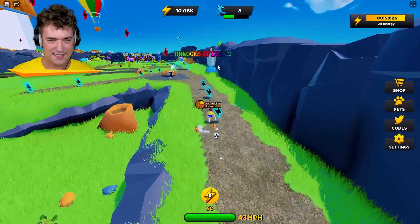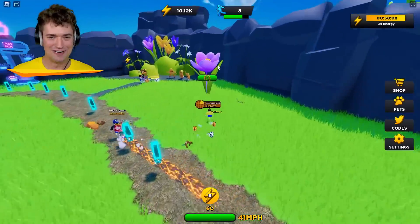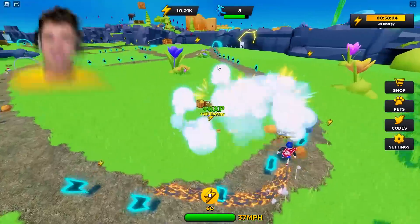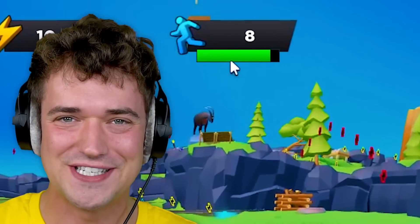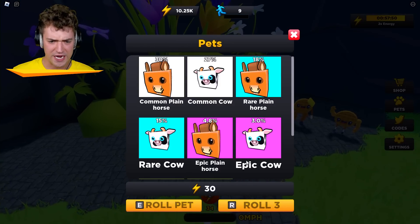Goodbye, bush! We're destroying almost everything that's in the start area right now. That's really helping with our levels. Do you see that, guys? That is actually crazy. So I can equip 5 — I only got 3. Well, it's time to get some better pets then.